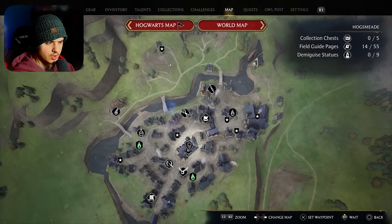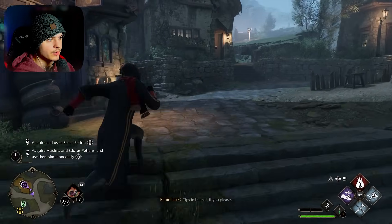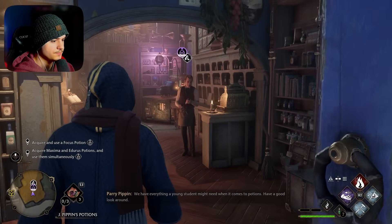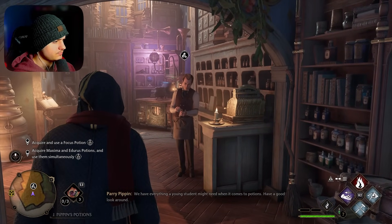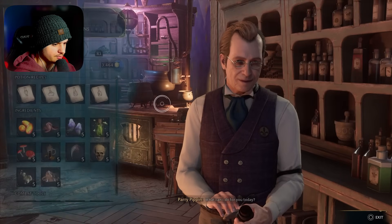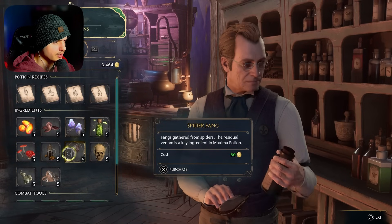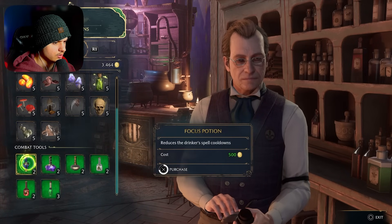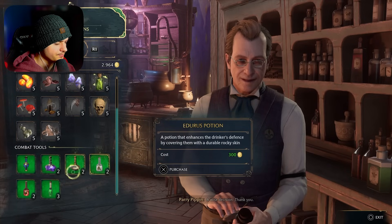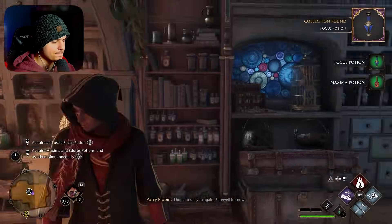Alright, so I think for this Professor Sharp quest, we need to go to J. Pippin's Potions to acquire the necessary ingredients. So that is where we're going right now — back to Hogsmeade. Alright, J. Pippin's — do you have what I need, good sir? 'Everything a young student might need when it comes to potions — have a good look around.' Alright, so a Focus Potion and then Maxima. I think I already have an Endurance Potion but we need a Maxima one as well. Do I need to buy the recipe or can I just buy the Focus Potion? Okay, here's one. I have 100. Thank you. And then Maxima Potion. I think that's all we need. Good to see you again. Farewell for now.